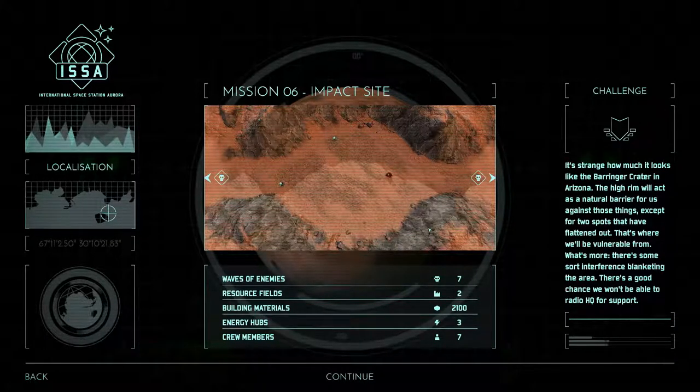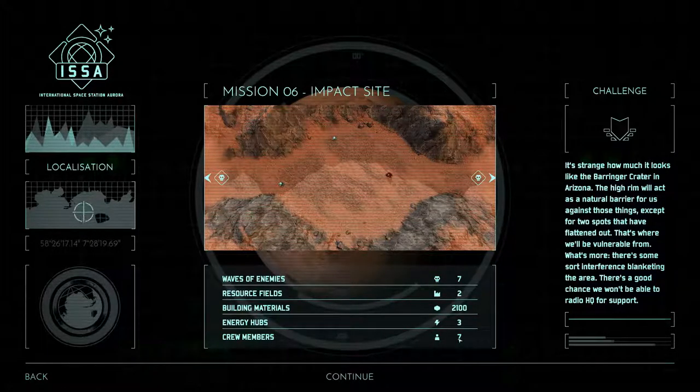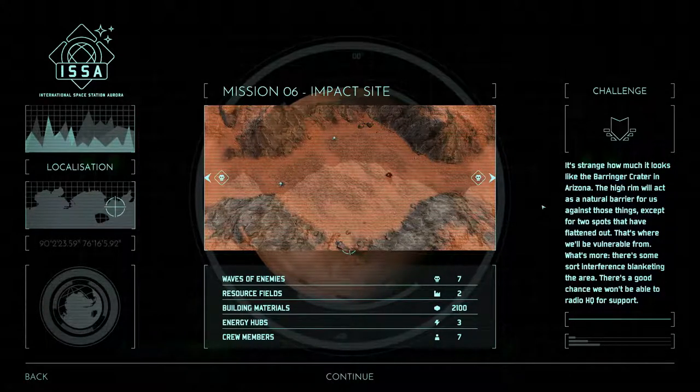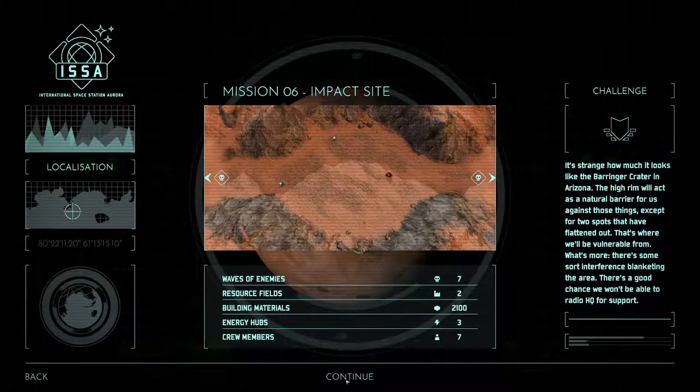Okay, so that's not good — we can't get any support or reinforcements at all. We do have seven crew members from the beginning, so that helps a bit. Seven waves of enemies, two resource fields, 2100 building materials, three energy hubs, and seven crew members. Let's do this. It's good that we chose the faster research time instead of fast support, since we won't be getting any support.